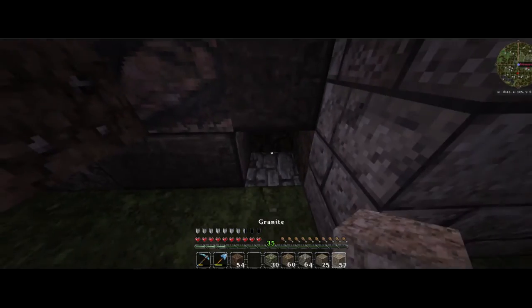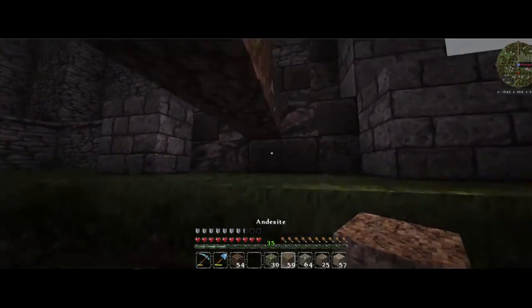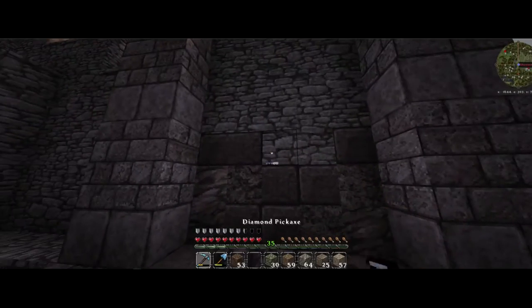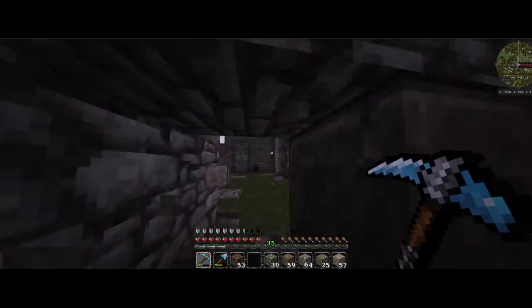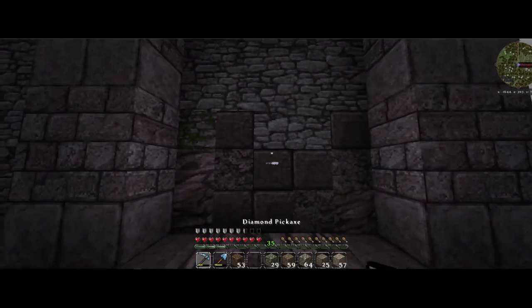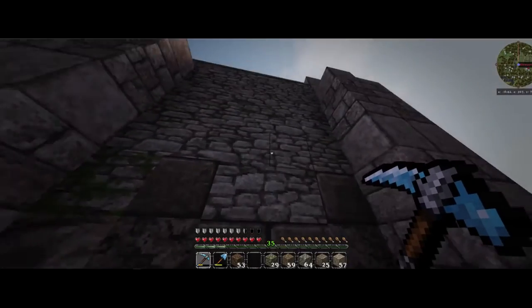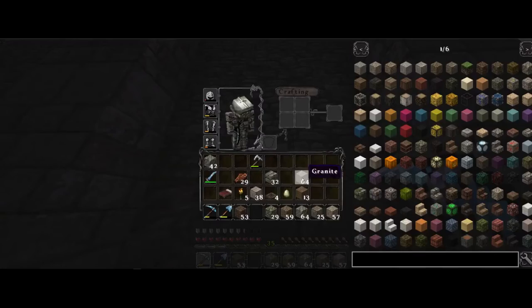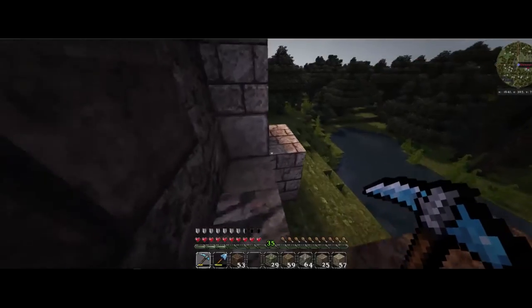I'll create a little jump-up so we don't have to keep breaking blocks. I might take this out and throw in some moss stone because it's still pretty dark — it's got a nice texture to it. Pretty much what we're going to do is work our way up to the top. Do we have polished granite? We have regular granite. I'm going to go grab some polished granite and we'll be right back.